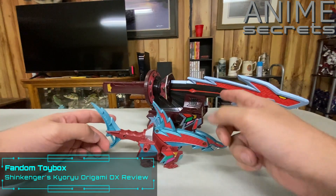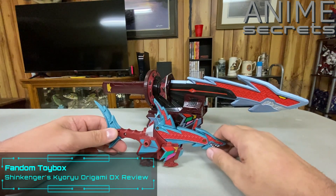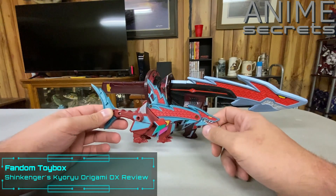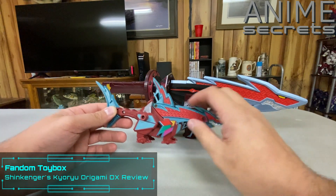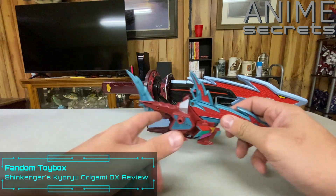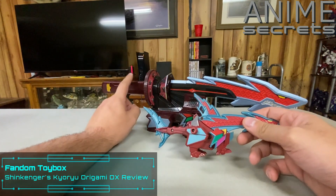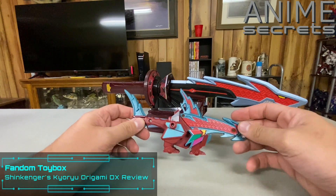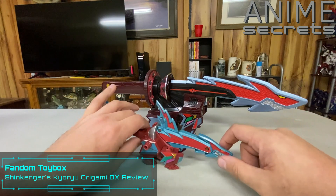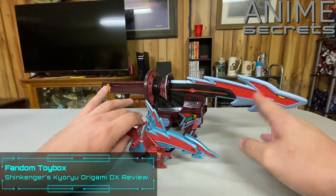He's got these fins here which the Japanese version doesn't have. This one's a darker shade of red than the Japanese one. This piece is just not there on the Japanese version. His mouth is open. The Japanese version is blue while this is more of a teal. These ports are just non-existent on the Japanese version. This one looks more like a tail whereas the other is more of a sword. The Japanese version can do this transformation which the American one can't.